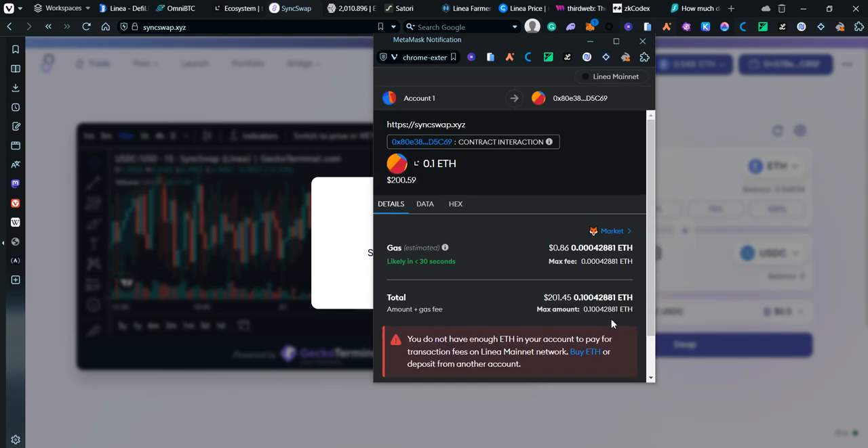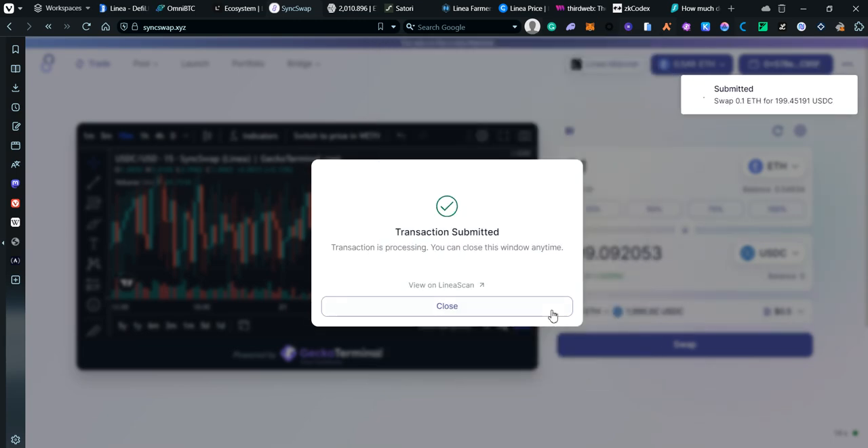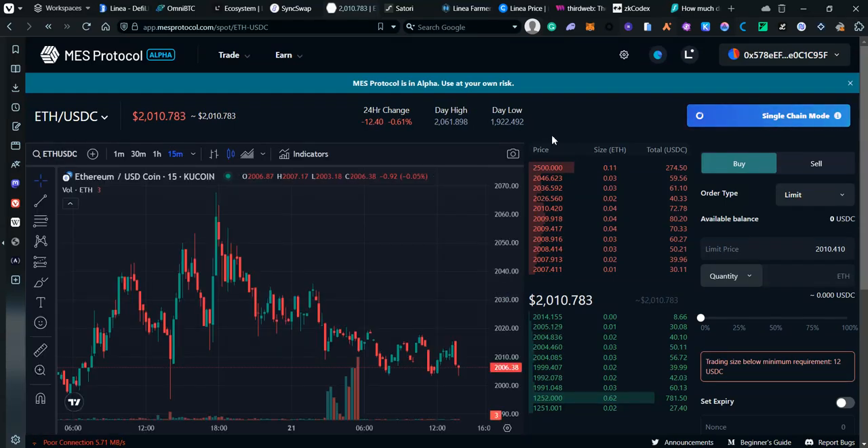Confirming the transaction. Every transaction we make is adding more and more volume to Linea. We should have our USDC soon. The next project we're going to be using — which is 100% tokenless — is Mes Protocol, a cross-chain project similar to OmniBTC where you can send funds from one blockchain to another.